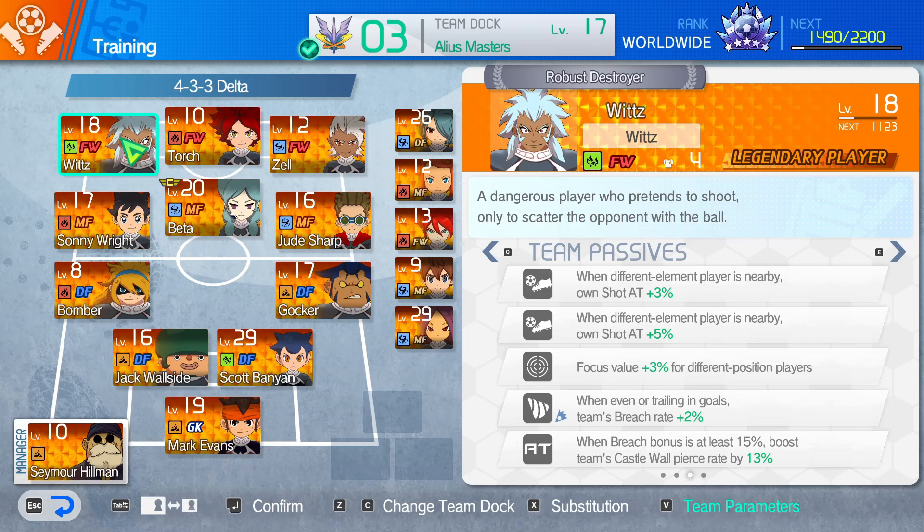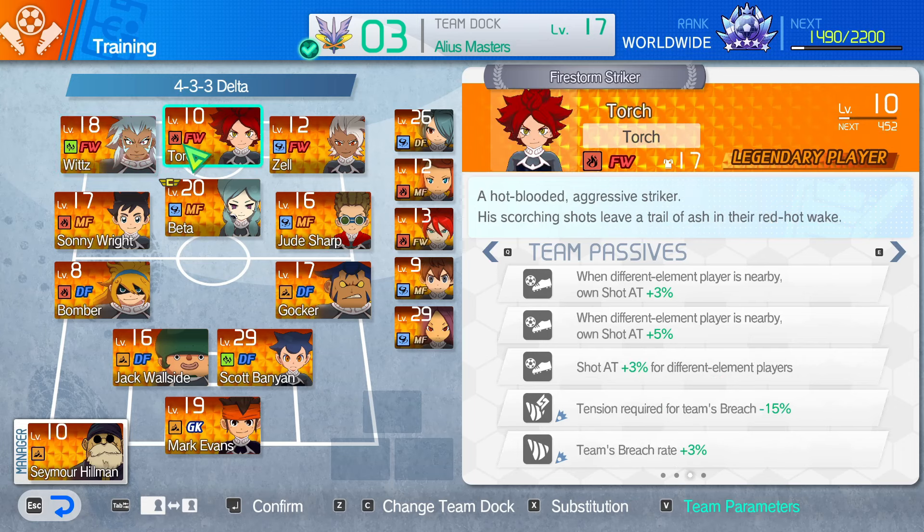We're not building a team around breach necessarily. We have things boosting the breach, but this isn't a breach team — it's a focus and scramble team. So why do we have these breach bonuses? Essentially, we're not going for the breach, we're just going to trigger this castle wall pierce rate, which is why we also have Torch. Torch is one of the best forwards to have in a modelled team like this. It gets boosted by eight percent with different players — wood and two heirs surrounding a fire. And tension required for team's breach is lowered, and team's breach rate plus three percent.